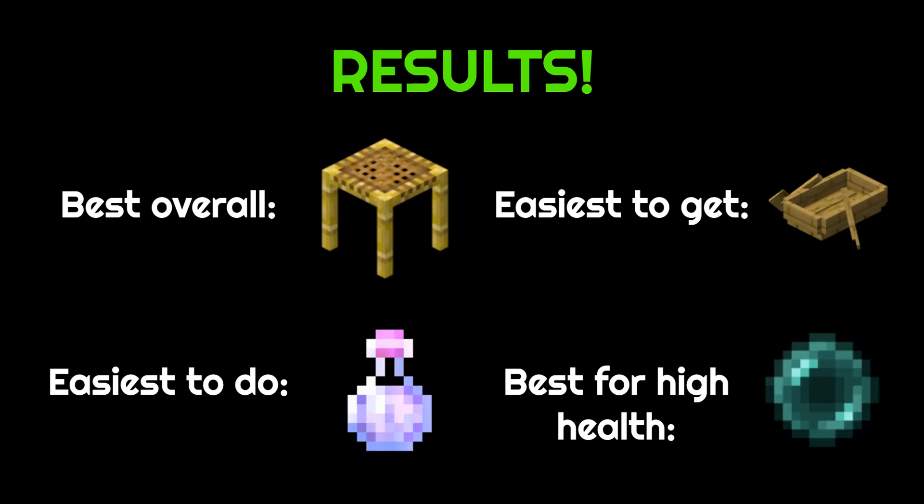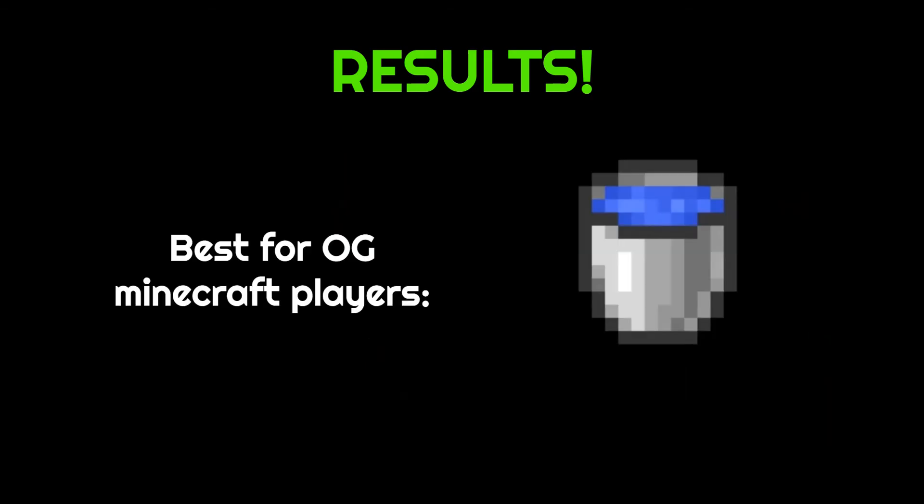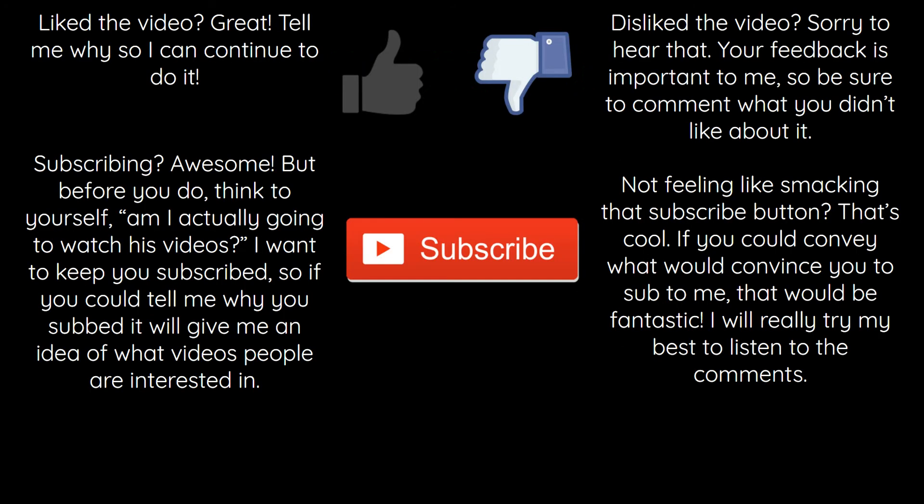Use scaffolding or enderpearls — they're way better for short falls. I haven't given water much love, mostly because you can't do it in the nether, and that's kind of a big deal. You need to be able to MLG in the nether — it's full of cliffs and you are probably going to fall more than once. I hope you are satisfied with my answer. Make sure to like, comment, and subscribe. This video took me quite a while to make, so if you could show some love, that'd be great. Now to finish this off, I will show the sickest MLG I've ever done in my entire life — I hope you enjoy, and I'll catch you on the next one.